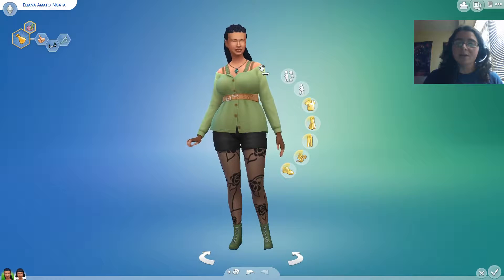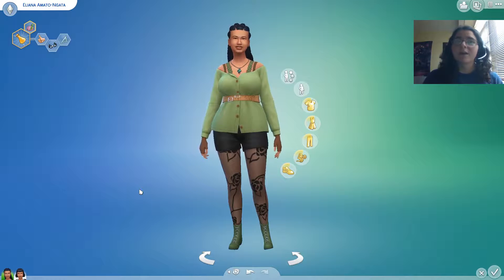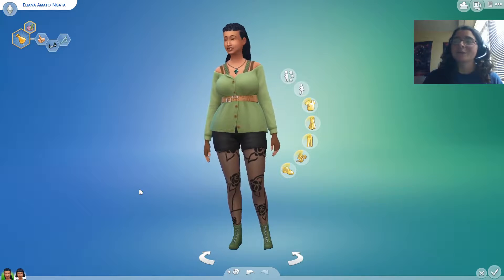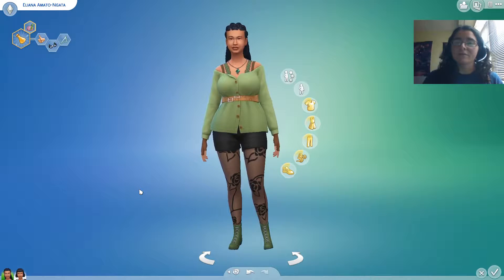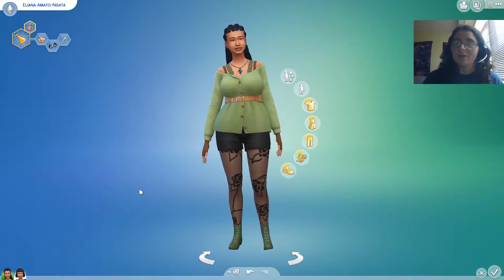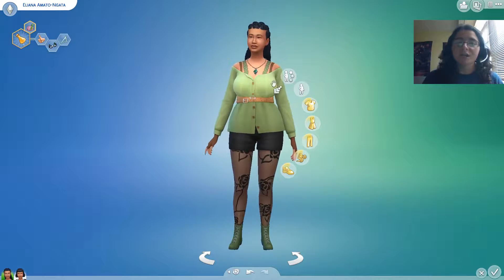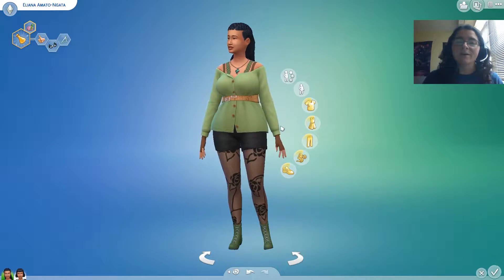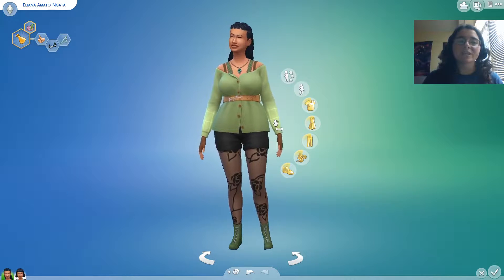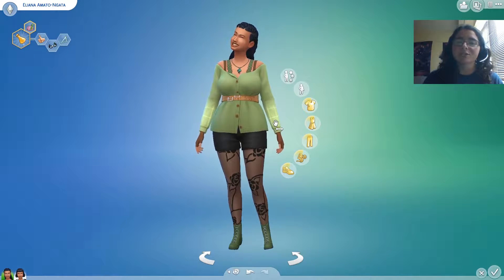There are no new traits or anything like that, but here are the two Sims we are using for our Realm of Magic Let's Play. We are using the two twin daughters that were born at the end of the Island Living Let's Play. They are all grown up. We aged them up on Twitch not too long ago, and they've got some interesting traits, aspirations, and looks.